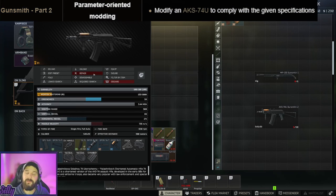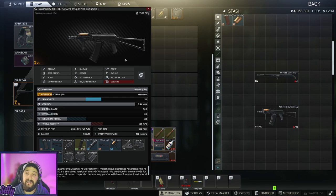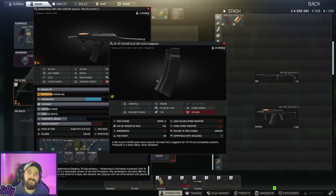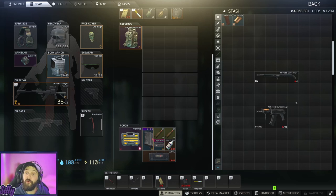For the last quest, Gunsmith Part 2, all we're going to need is an AKS-74U from Prapor level 1. The AKS is going to need the SB-8 pistol grip, the CAC vertical foregrip, the B-11 handguard, and a 60-round magazine. Everything you can buy from loyalty level one traders except for the 60-round magazine. If you watched the Ice Cream Cones part of the video, you already know where to find those. Once you have all the parts, fold the gun before you hand it in or it won't be accepted because it has to be no more than six squares. Once the gun is folded, hand it in and you're done — Gunsmith Part 2.